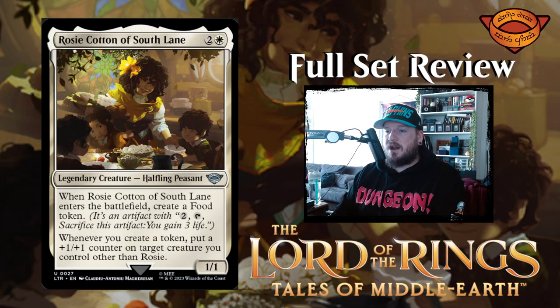Next up we have Rosie Cotton of South Lane — this is so adorable. Two and a white for a one one legendary creature halfling peasant. Three mana for a one one. When Rosie Cotton enters the battlefield, create a food token. Whenever you create a food token, put a one one counter on target creature you control other than Rosie. So they're like super powerful, but they're only a one one. So you have to try to find a way to keep them alive as long as you can. That's pretty crazy.